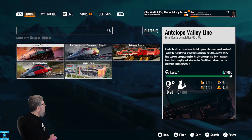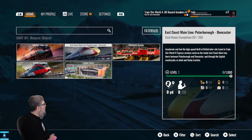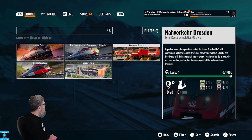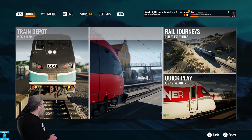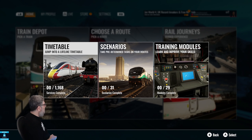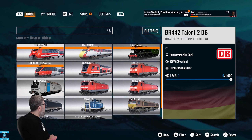In our routes, we have Antelope Valley, East Coast Main Line, Narvurka Dresden, and of course S-Bahn. And if we have a look at Antelope Valley, here's the timetable.